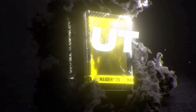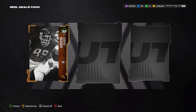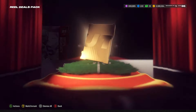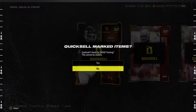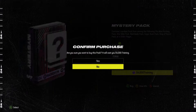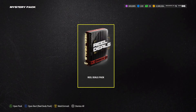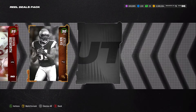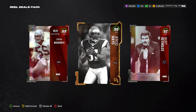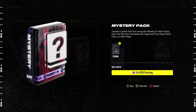Next pack — another Real Deals. We get a 90, 89, and 89. That's 24,000 training — we lost 30k training that time. Let's see if we can get a Sugar Rush or something. Another Real Deals — give me a 97 at least. We get 92, 90, and 89 — a little bit better, we only lost 10k training.